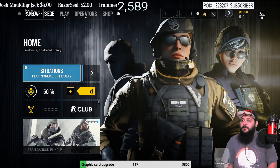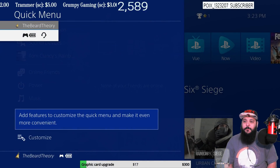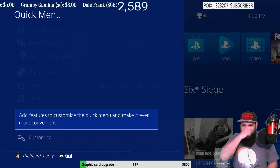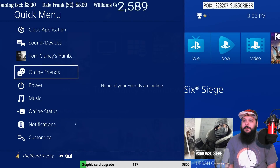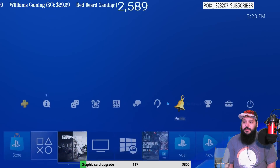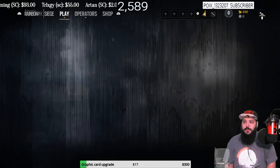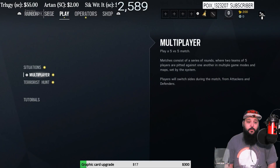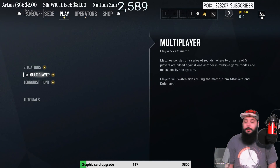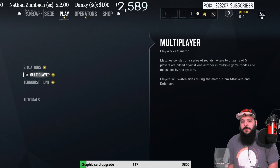As you can see, I've now created a smurf account with 'The Beard Theory,' which is my Xbox name, but I went ahead and made a PlayStation account with it. PlayStation still thinks it's a new account, and it's got PlayStation Plus. I had Rainbow Six Siege loaded just to show that the PlayStation Plus worked without buying extra PlayStation Plus.